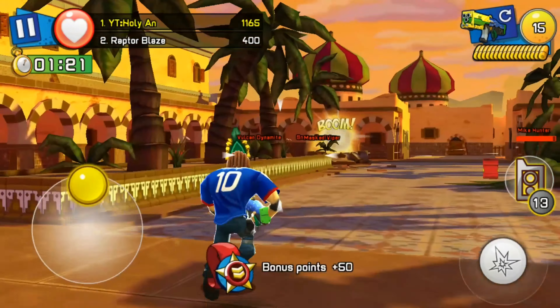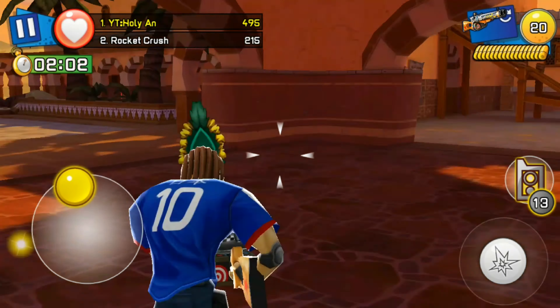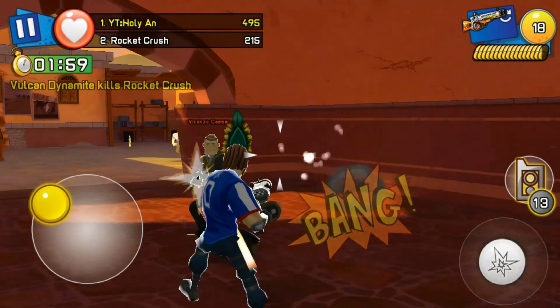Next we will be looking at the accuracy of the weapons. The splasher shotgun is a little bit more accurate — you can see the crosshair is a little bit smaller — so the splasher shotgun wins this round. For the clip size, the splasher shotgun has 20 bullets in one clip while the parade shotgun has 15, so the splasher shotgun wins this round as well.